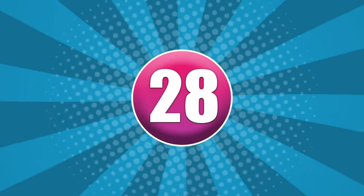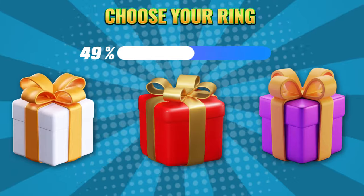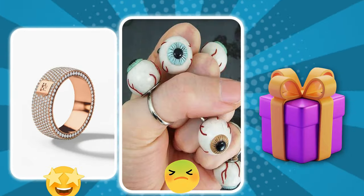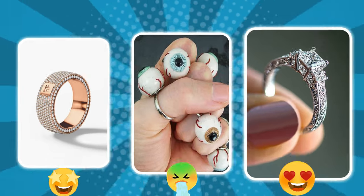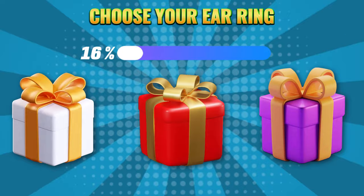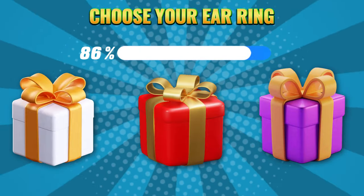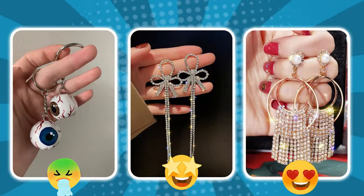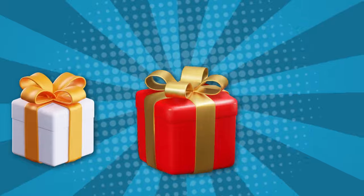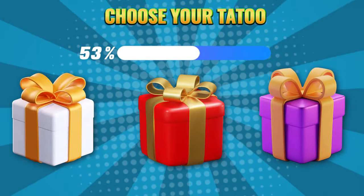Round 28. Choose your color: white, red, or purple. Round 29. Choose your color: white, red, or purple. Round 30. Choose your color: white, red, or purple.